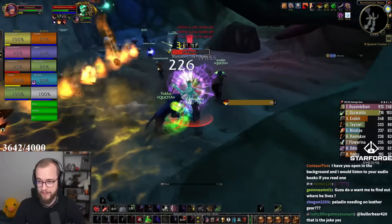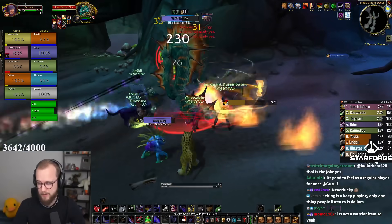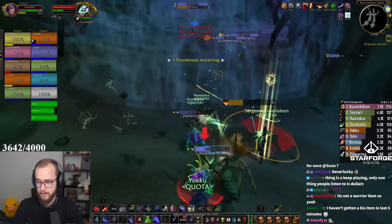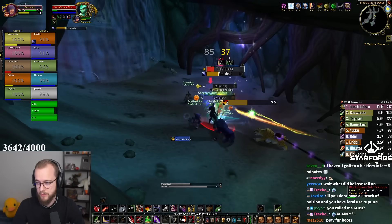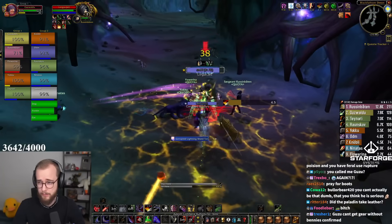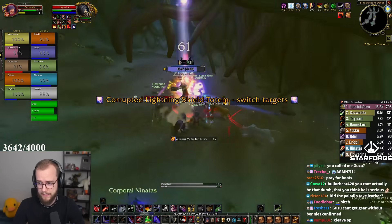I should do a Slice and Dice instantly. I don't even know if it's worth Envenoming if we do it like that — I should probably just stick to the big guy. Combo Point is a real bitch on this boss. Look at that Paladin damage — weren't people complaining about Paladins not doing damage? He's gonna do that stupid totem.